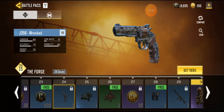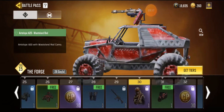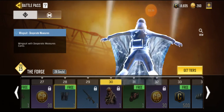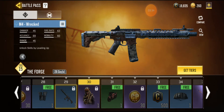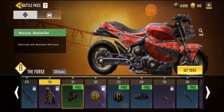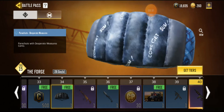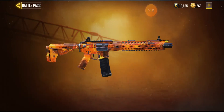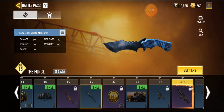Next we got some CP, then we got a wrecked revolver, wrecked skin, and that as well for the Antelope A20, which is cool. I've got Desperate Measures. For the gliding skins I've got the wrecked M4 which looks kind of nice, then we got Profit Dustball. We got motorcycle wasteland red, more card points, more credits, Desperate Measures again, and then we got an M4 which looks absolutely sick. Desperate Measures knife which looks very cool.